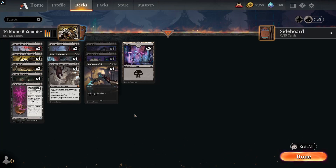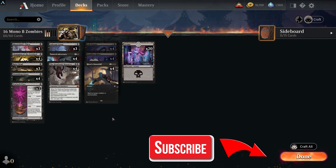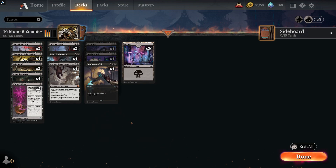The first deck is 16 rares and it's mono black zombies. This is a really cool deck based around zombies — it also has a hell of a lot of removal. As you can see with a lot of these, you save rares on the land, so this will have 20 swamps. You could even change this a little bit and maybe add in a couple of Field of Ruin if you want.